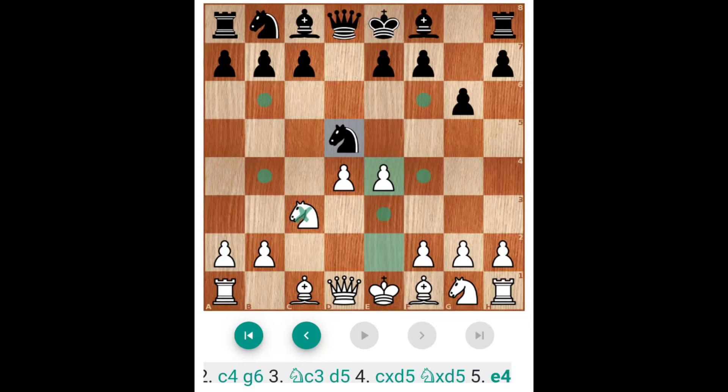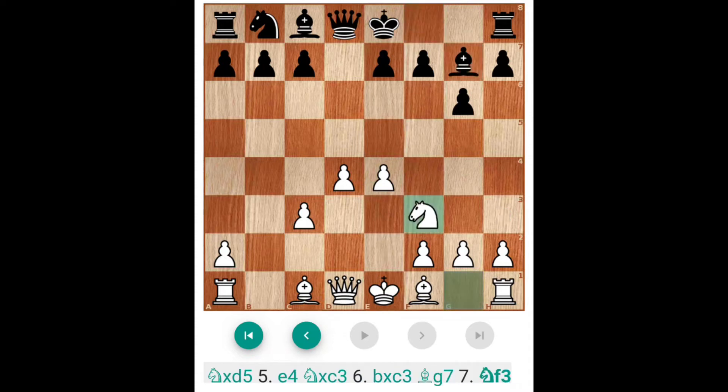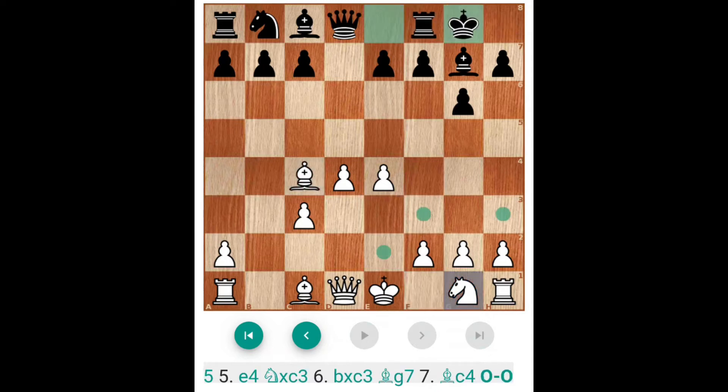Now E4, Knight takes Knight, C takes B into C3. Now friend, Bishop G7. Knight F3 is there — one defense is Knight F3 and another defense is immediate Bishop C4. Castle kingside, Knight E2 is more better than N F3.